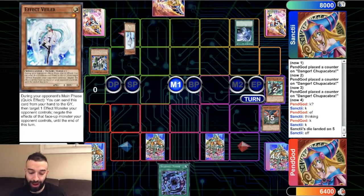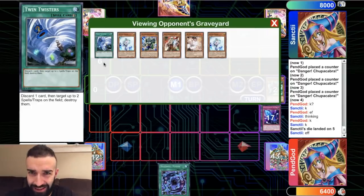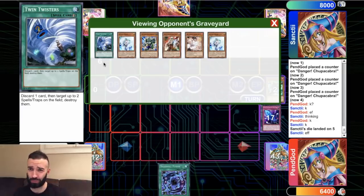What happens now? He Twin Twisters — which is fantastic. Salamangreats are gonna have hands like this. Any single deck — look at Trickstars back in the day, Brickstars. They would play 15 one-card engines and 25 staples, so obviously you're gonna draw hands with all staples. Salamangreats are bound to brick every now and then — they have 15 engine cards and the rest are staples.